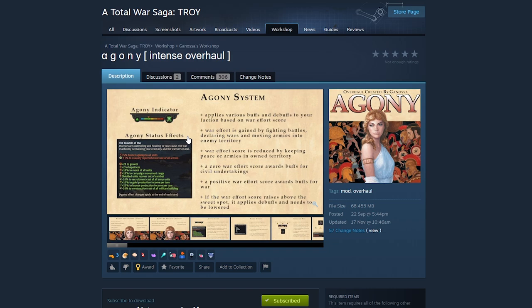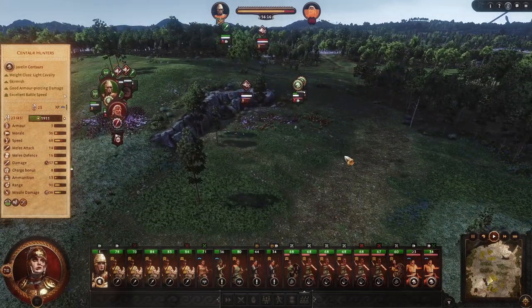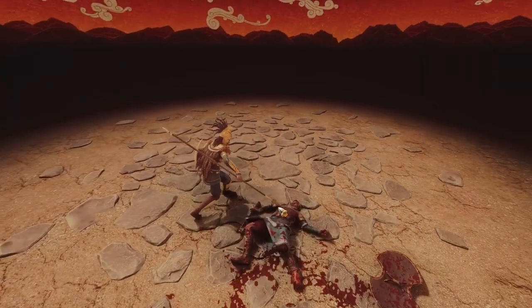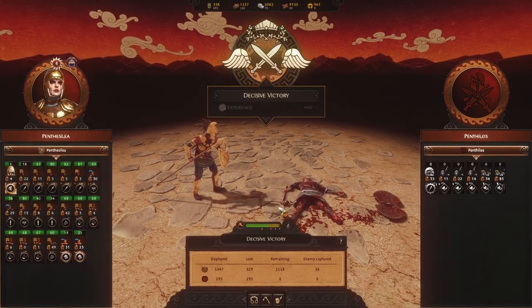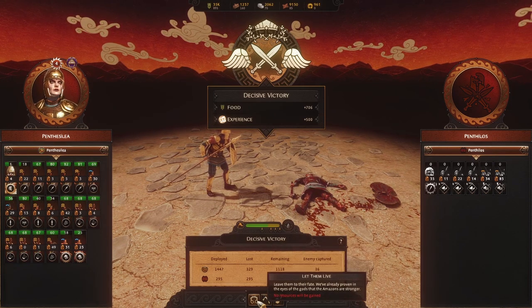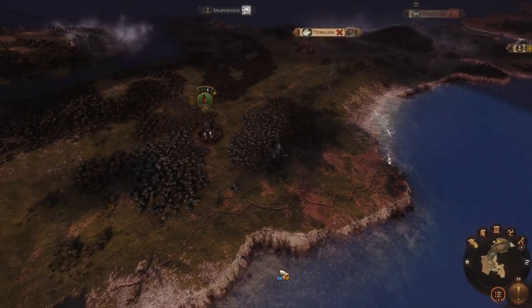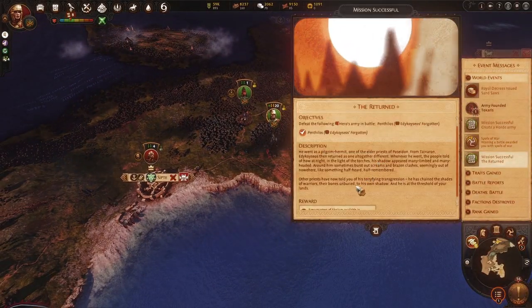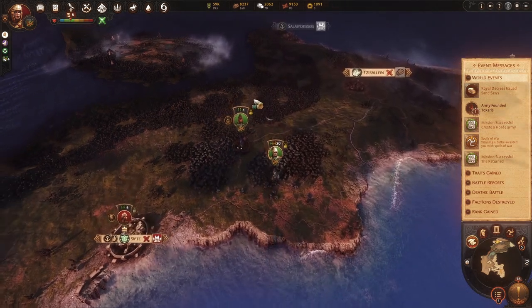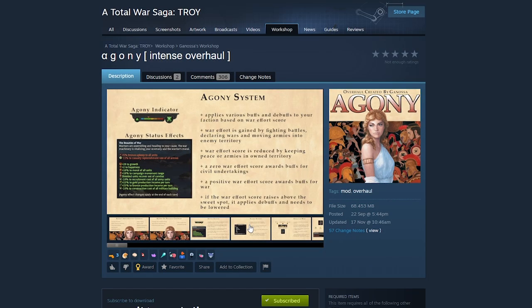When the Agony indicator goes negative, things get more difficult — you'll experience more negative effects compared to the positive effects of actively fighting and winning. It's a really interesting mechanic that gives your wars and battles a lot more context. For example, after winning a major battle, a message pops up telling you the enemy army is wounded and you can go in for the kill — which gives a big boost to your Agony system.